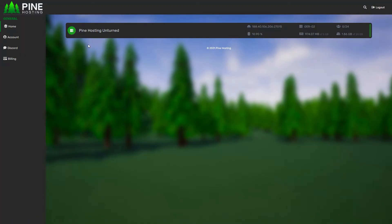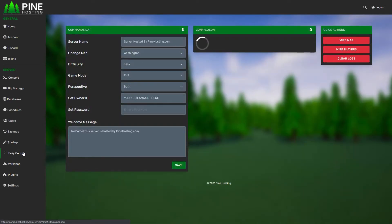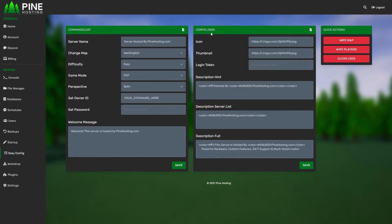It's time to start getting your server out there more, which means it's a good idea to add some icons and a description to your server. This will really make it pop on the server list, which brings in a lot more players. Thankfully it's super simple with our panel — all you need to do is select your server, head over to the Easy Config area, and into the config.json section.